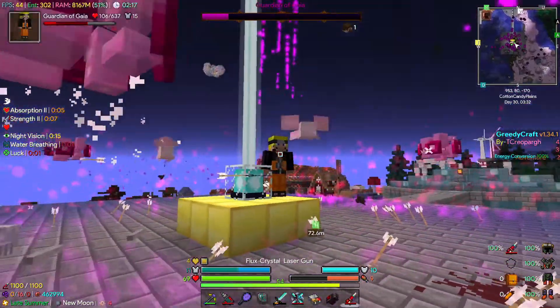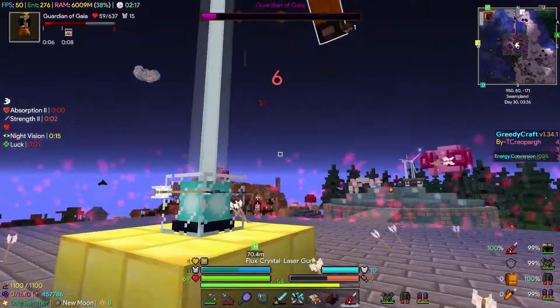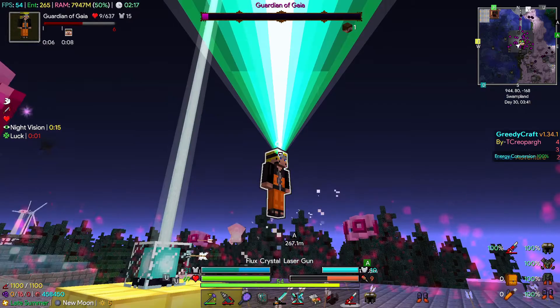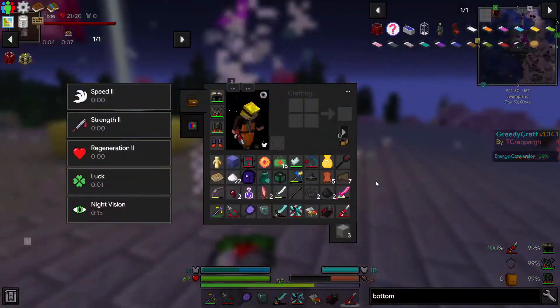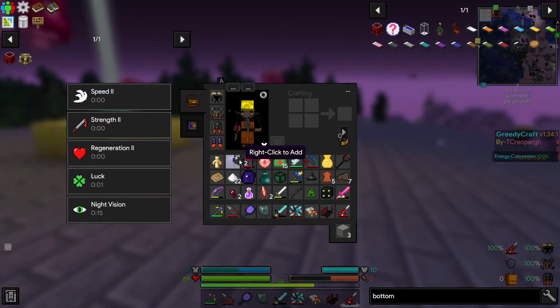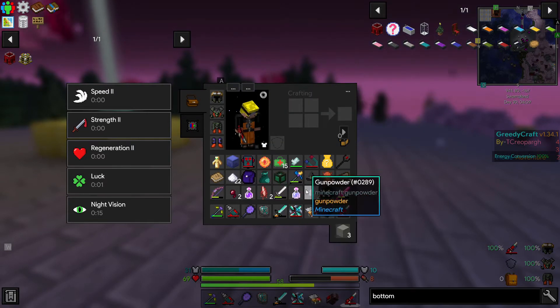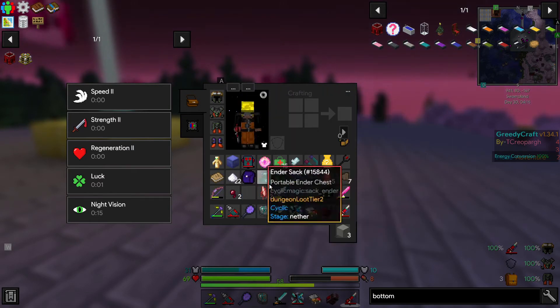Yeah, we got this guy. Where are you going, bro? You can't get away from this. We're gonna take this. There goes another one of our chances to get Odin's Ring. There's a lot of stuff that dropped, as always with the Gaia Guardian. Terrasteel? Enderium. And we'll see — come on, Odin's Ring. Angel of Death — we can't fly with that anyway. I'm just gonna throw that in here.